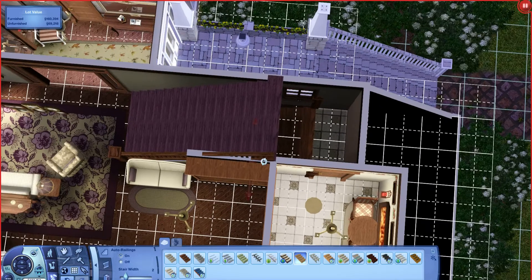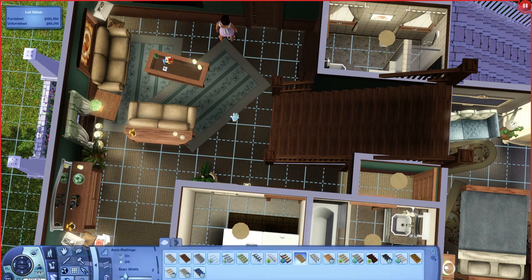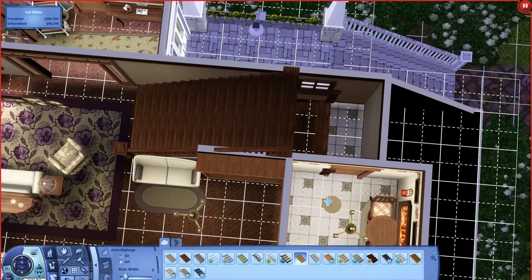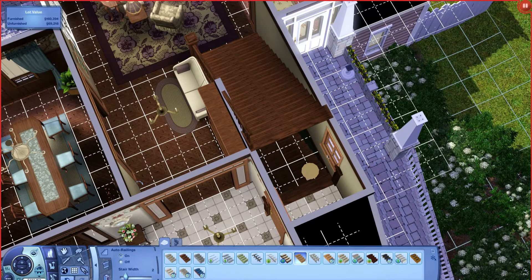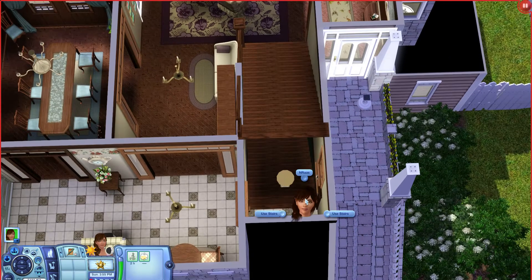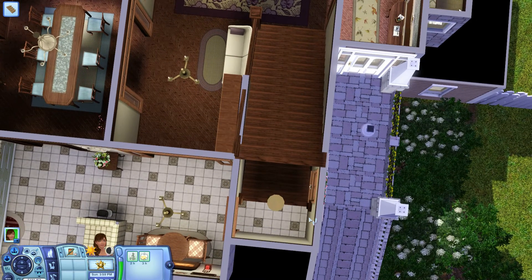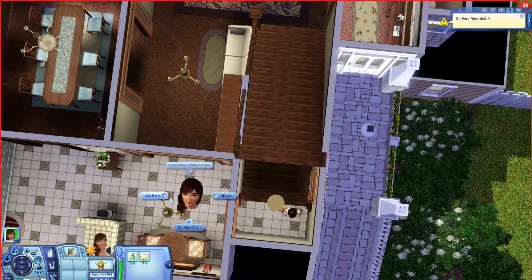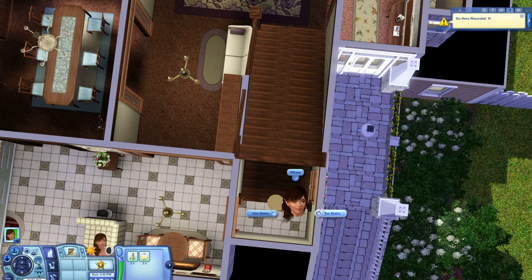We can go ahead and put our window back. Coming back down — this rug was moved before just so I could have the stairs there. And the light — we're going to put the light back. I think that was everything that was moved. So we're going to go back into live mode, and now we're going to be able to use these stairs and she's going to be just fine. That's because we have offset it by one tile. There she goes — up the stairs she went. As you can see, she did not turn around, she did not go back down the stairs. She is able to use these stairs freely with no problems whatsoever and she can go down and back up.